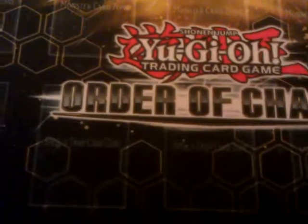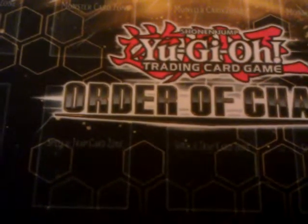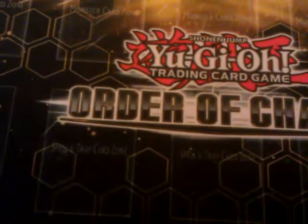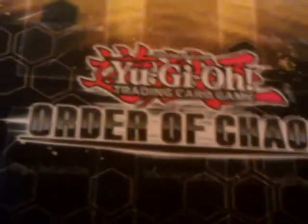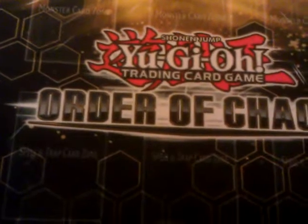Trap lineup is two Torrential Tributes, two Warnings and Solemn Judgment. And then two Hero Blast to get my Neos Alias back to my hand. That's the main deck — pretty simplistic. It's heroes; there's not too much crazy stuff you can do. A lot of your main deck choices are pretty obvious.